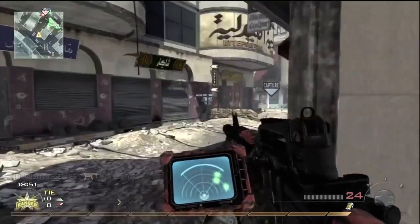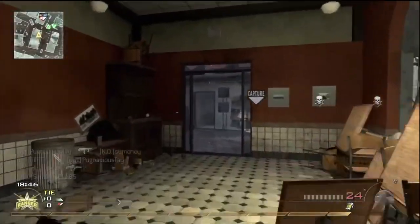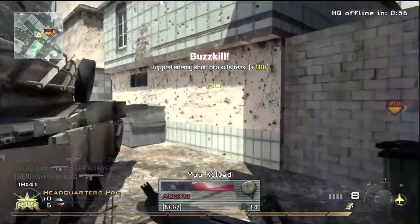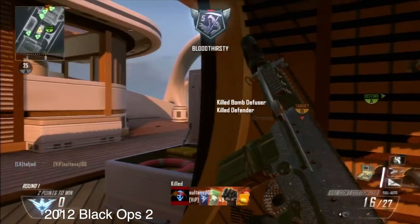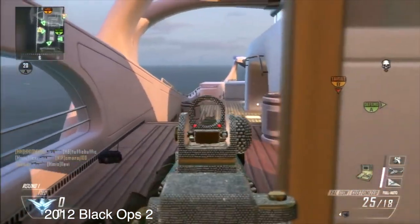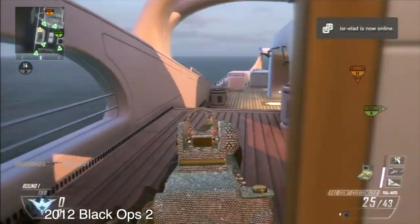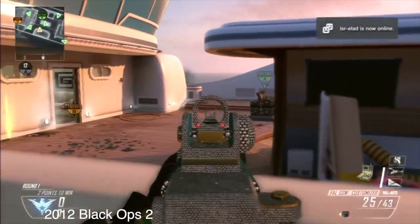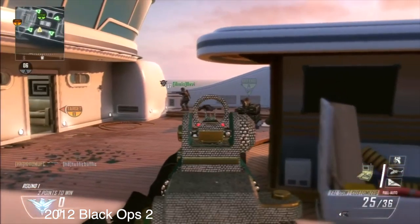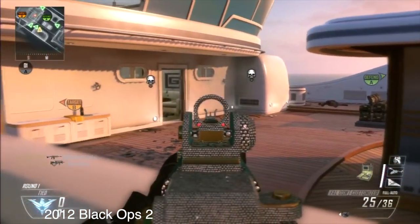Then we had Black Ops 3, which had jetpacks — completely different than Advanced Warfare. Black Ops 3 was a little bit slower, but you could wall run along the side of walls, and I found that to be quite annoying. Then they had Infinite Warfare, which was a little more tame, but in its own way was in between Advanced Warfare and Black Ops 3. I didn't like any of them. Then Black Ops 4 comes out — completely different. Even though there's no boost jumping or wall running, it's still a lot faster running and sliding than Black Ops 1 or 2. So again, completely different gameplay.